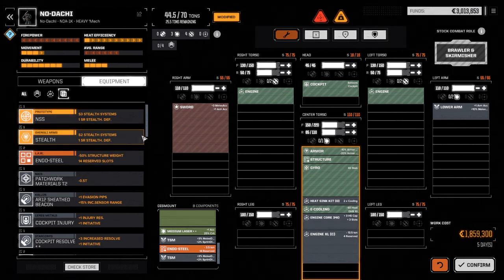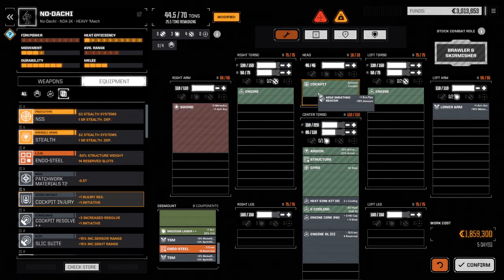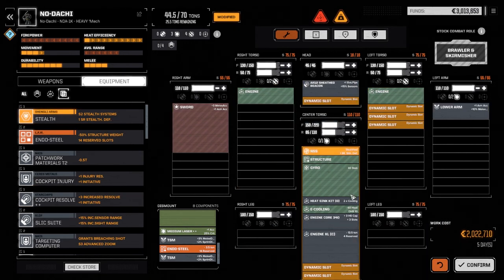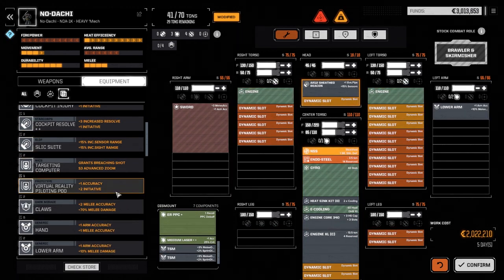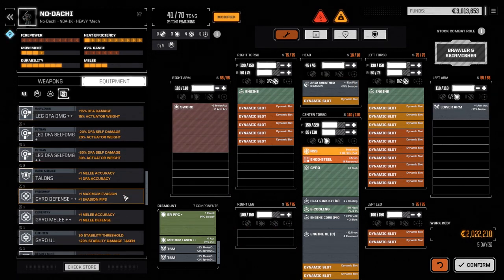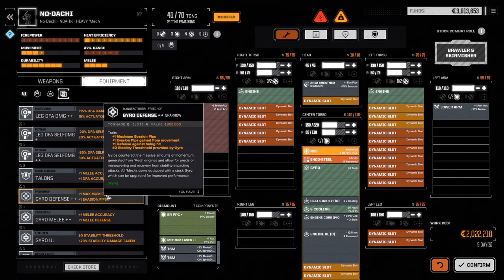We're going to grab the AR-12 sheath beacon for the head ECM. We want that good electronic jamming when close to the enemy, so we're going to drop that on. We're going to drop the NSS in here. Endo steel can go back in the center. Then we're going to go down — I think we've got a double gyro defense. Yes, double gyro defense. We want that.